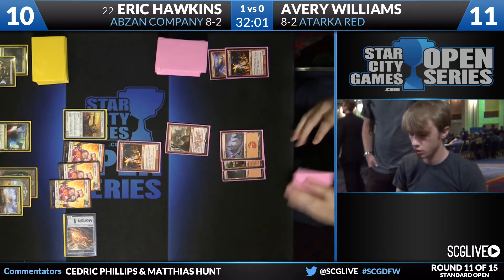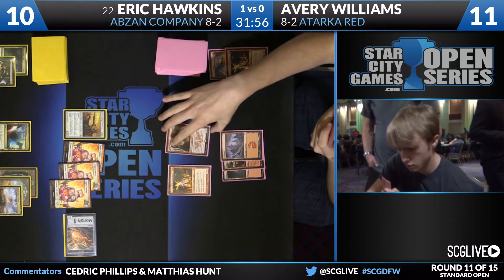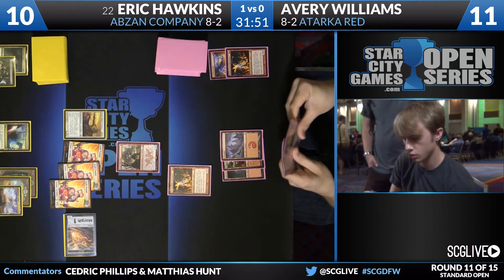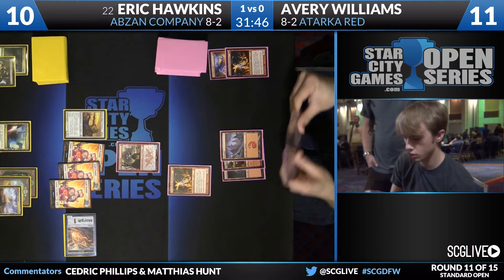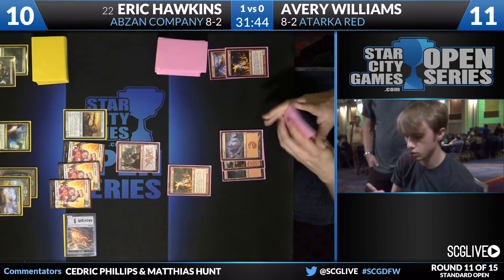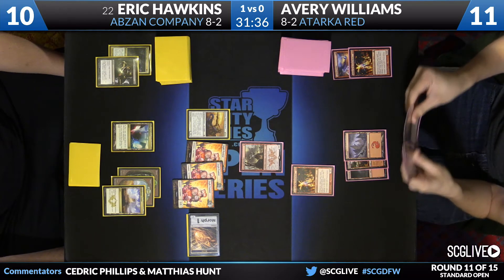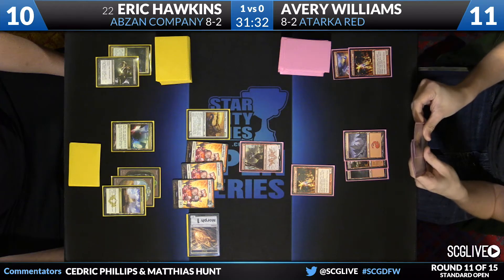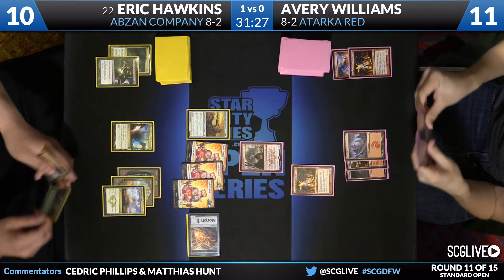Not entirely sure of the rest of the contents of his hand, but I'm positive there's double Stoke and an Atarka's Command. If he has a card like Hordling Outburst, he's actually doing pretty good right now — he has 11 points of burn. It's whether he could actually get to cast the 11 points. Keep in mind the Stokes don't actually deal him damage. The Atarka's Command puts Avery at a virtual 9. I hope it doesn't come back to him — the fact that he hasn't been blocking these tokens. He has taken some free damage from Hawkins.